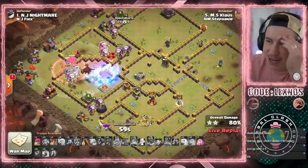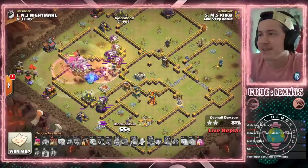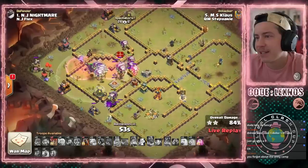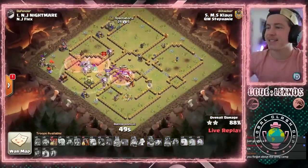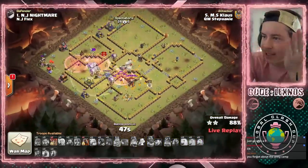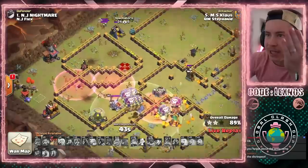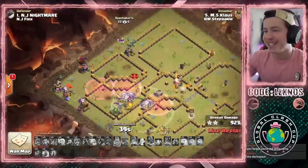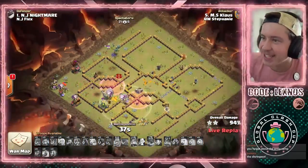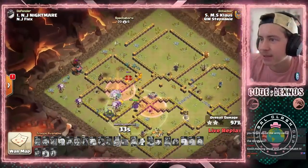He's trying to swag a Lava Hound, dude! Pace into the last single. And this man's actually swagged a Lava Hound — it's still in his army camps. He drops it from 10 o'clock for cleanup. Let's go! The cleanup Lava Hound. Oh, Klaus — dude, absolute animal.